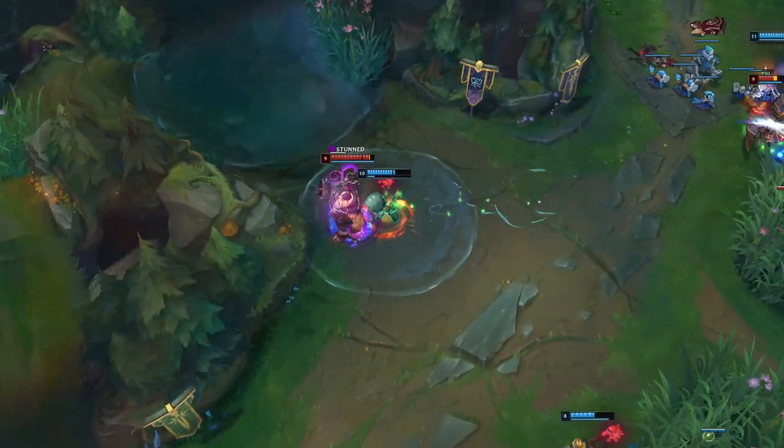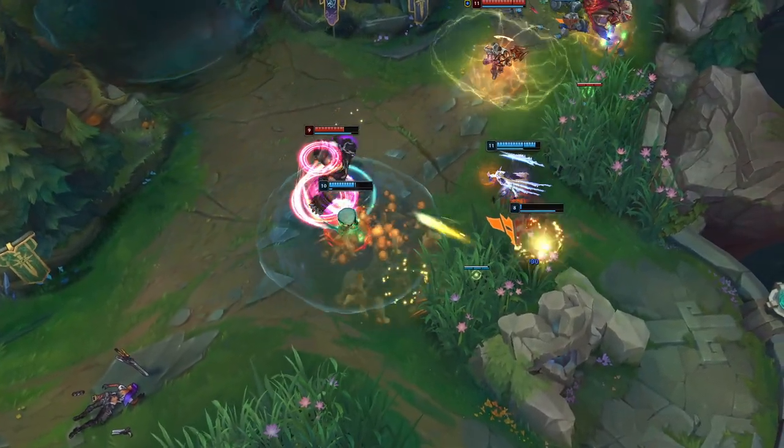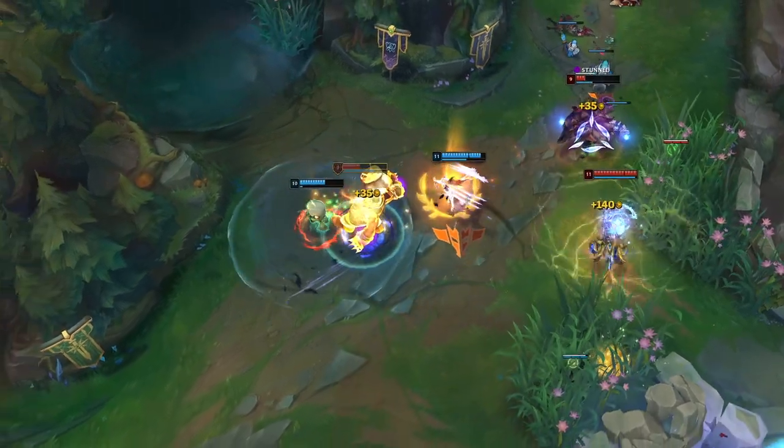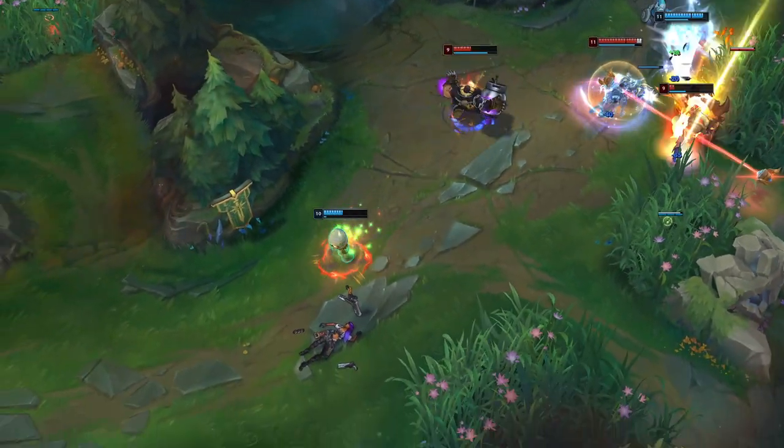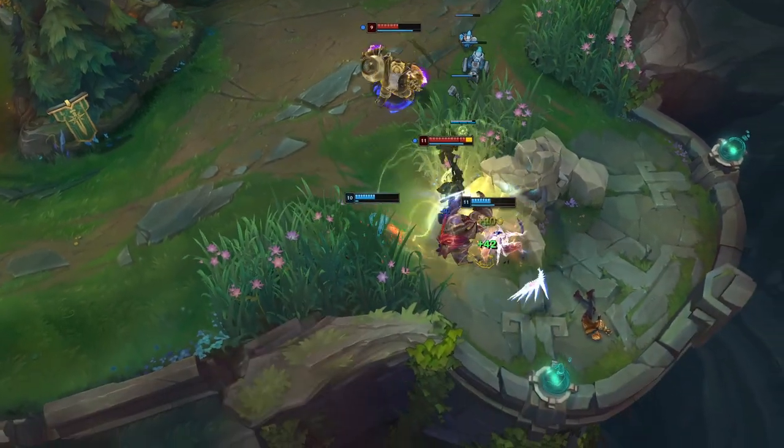For all intents and purposes, Amumu's ultimate is valuable no matter the team composition, no matter the circumstance. It doesn't have the highest burst damage, but locking down multiple enemies for up to 2 seconds essentially means you can do whatever you want with them.